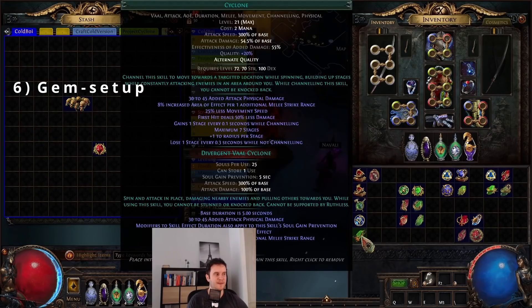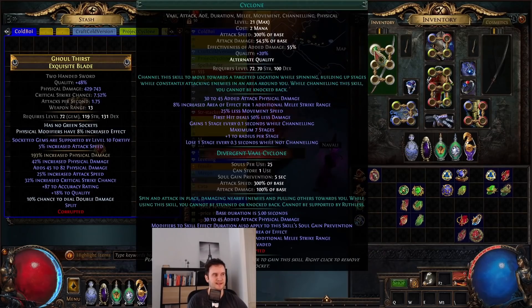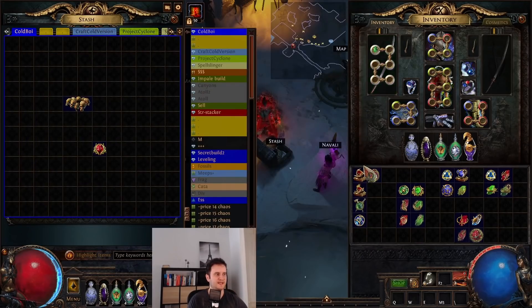For the gem setup, our main links are Cyclone. I went for a Divergent Cyclone — this is vaal, it just bricked, I double corrupted it, I got plus one level but also the vaal version. The divergent quality gives a little bit more movement speed while cycloning around — probably the best Cyclone version out there. We have Infused Channeling, which increases the damage our main skill hits with and also makes us take less physical damage. We have Rapid Infusion on the medium clusters, which gives increased effect of infusion, and a lot of channeling effect stacks with this.